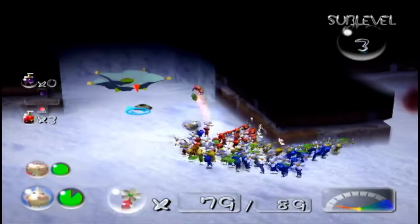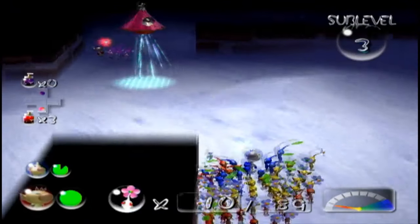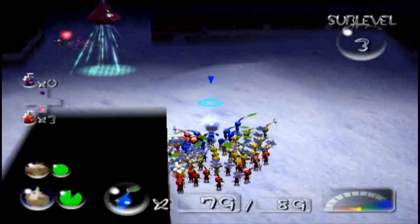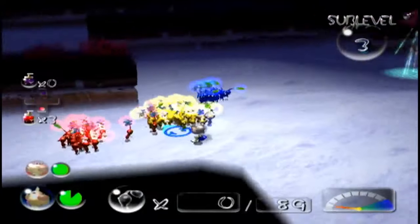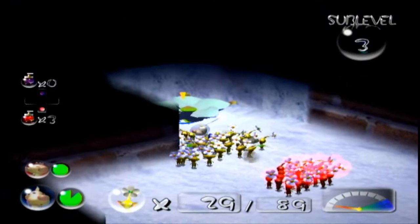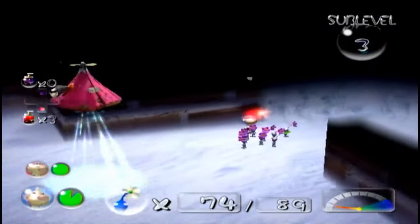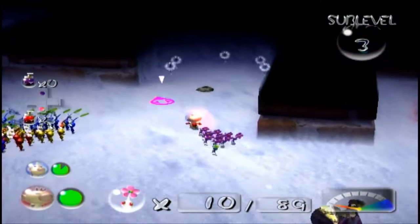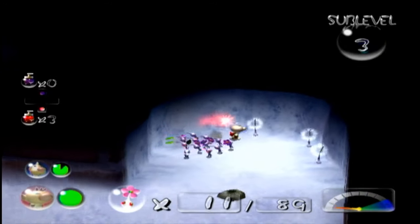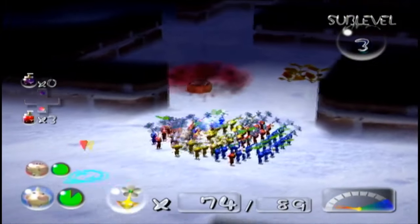I need to destroy this first. What Pikmin type did we lose a lot of in that fight? We didn't lose any whites — we still got all 10 of them. We lost blues mostly. Blues have the most numbers, but what do we want to get rid of the most? Probably yellows actually. Just for the whites basically, because the whites are important as hell. Let's go get these guys — I'll pick them with Olimar so all the whites are in one group rather than having to separate them out again. I'll keep them in this corner — they should be fine.